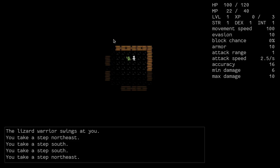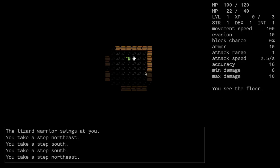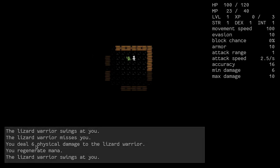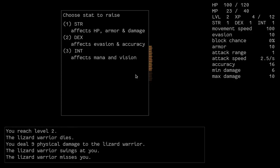We already see a monster that is obviously attacking us, so let's try attacking it too. To do that, just move to the tile where it stands. We can hover the mouse over that monster — it's a lizard warrior with some combat stats. Press A, or H if using VI keys, to attack it. We do some damage and its HP lowers. After killing it we gain experience points and actually level up — we just have to pick a stat to raise.